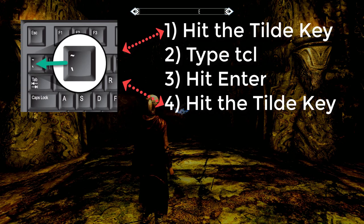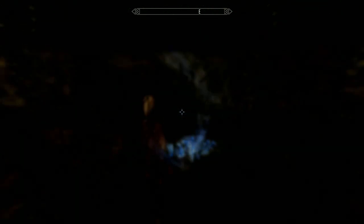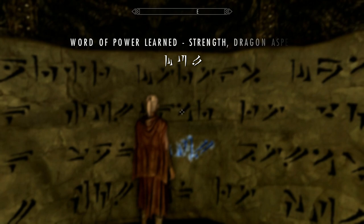Hit the tilde key, type in TCL, hit enter, then hit the tilde key again and walk through the wall. What you've done is removed any barriers.